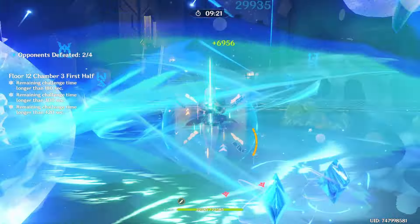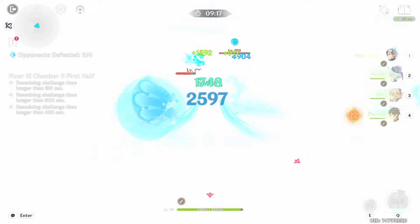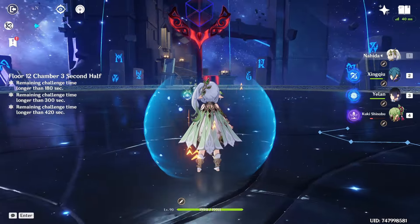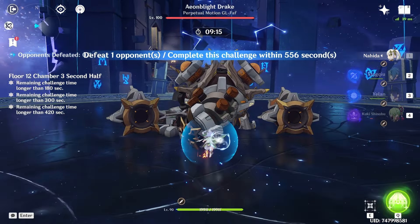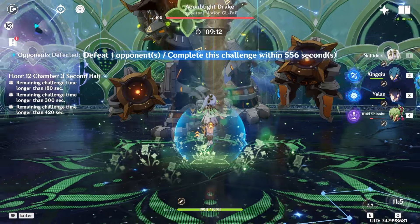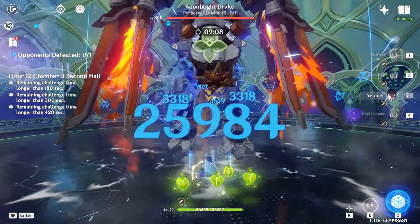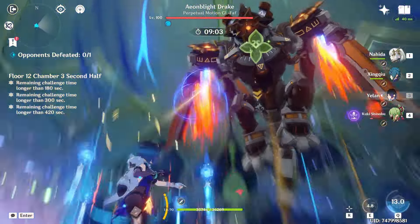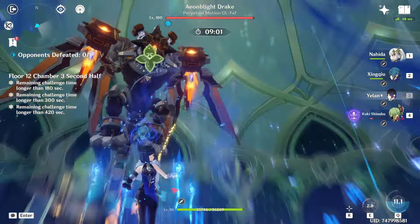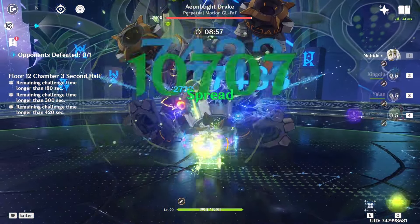These guys are going to die within the minute. We cleared that floor in 45 seconds, so we have a lot of time for the Eon Blight Drake. The nice thing is he has a little phase where he is just on the ground and we can hit him still with our ults and get the energy back. I did take a little bit longer on knocking him down than I would have expected - that is kind of a skill issue.